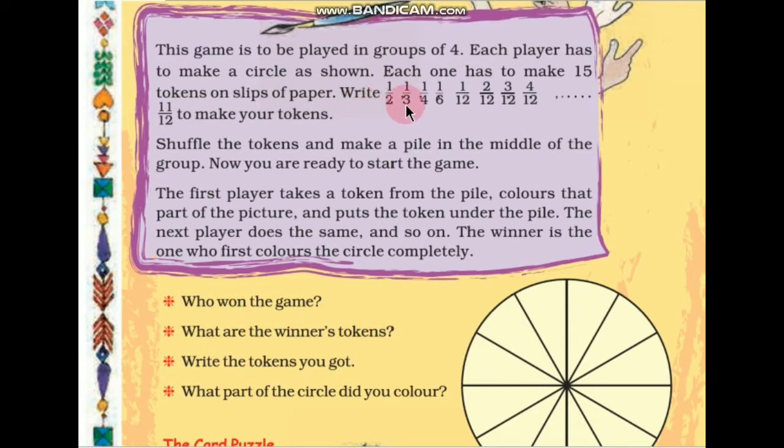Write the following fractions on the tokens: 1/2, 1/3, 1/4, 1/6, 1/12, 2/12, 3/12, 4/12. In total, you have to make 15 tokens on slips of paper and write these numbers on the tokens.